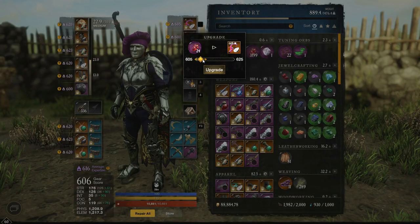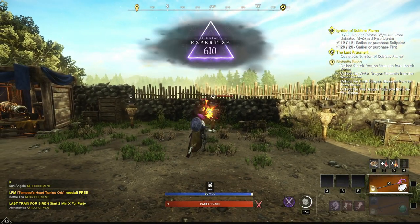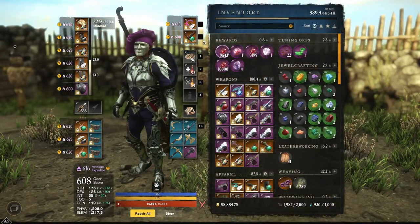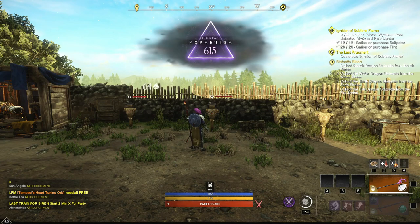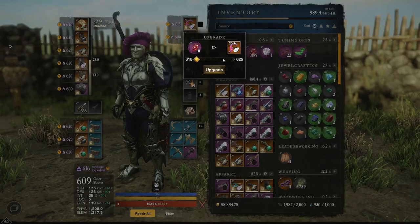Going up to 610, we're now at 581 — up nine points from the base 572. Then from 610 to 615, we went up five more points. Let's now get the extra stat point upgrade and go to 620.